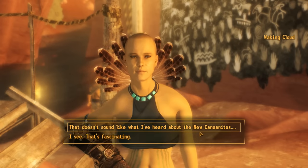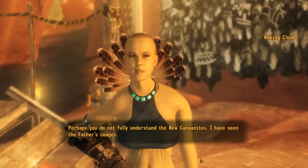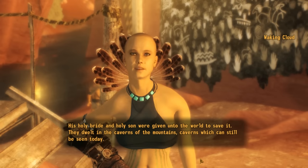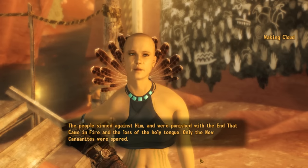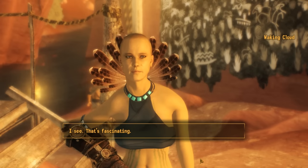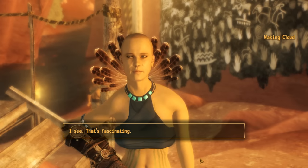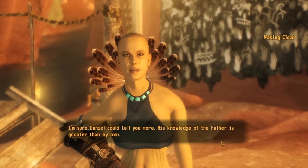That doesn't sound anything like the religion of the New Canaanites. She clarifies: she has seen the father's images — his holy bride and holy son were given unto the world to save it, they dwelt in caverns of the mountains. The people sinned against him and were punished with the end that came in fire and the loss of the holy tongue. Only the New Canaanites were spared. I think I see what's going on here: the Sorrows are reinterpreting their own faith through the faith of New Canaan. When Daniel talks to them about the New Canaanite god, they see that god as their father in the cave.